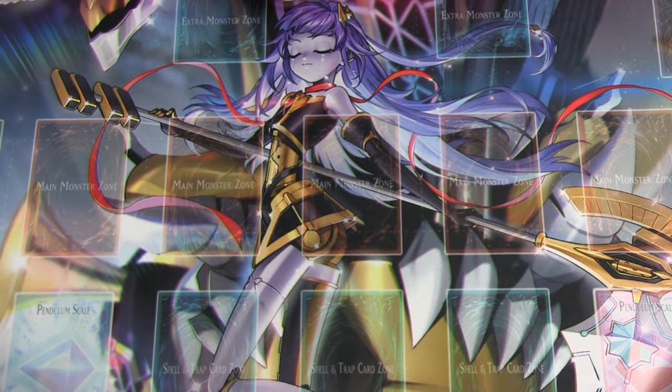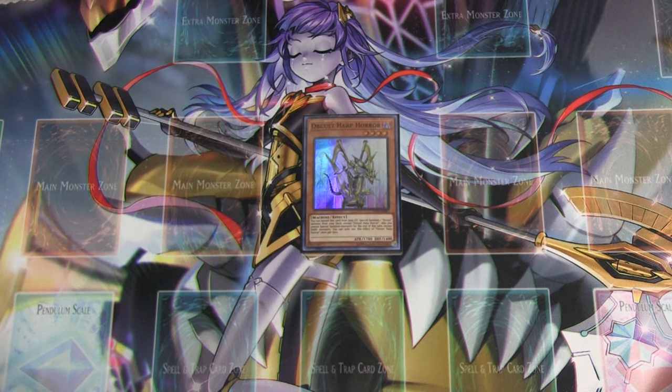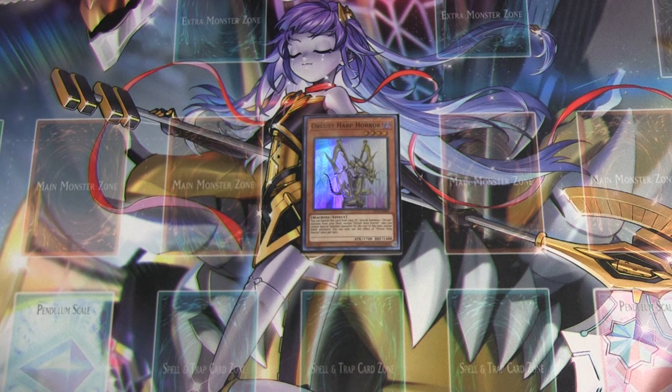Alright, starting off with the main deck. Normally I start with three-ofs, but I'm too excited to not show this card off, because it's the first time in a long time I've been able to play it. We've got Harp Horror back at one. Harp Horror allows you to summon an Orcist monster from your deck by banishing it from the graveyard, and it's a quick effect under Babel.